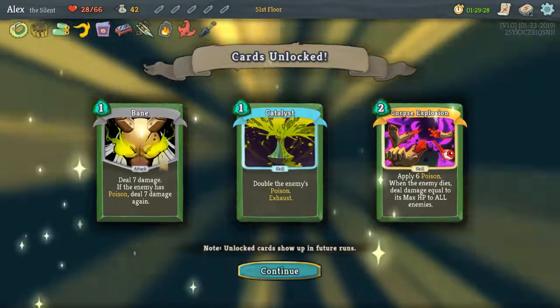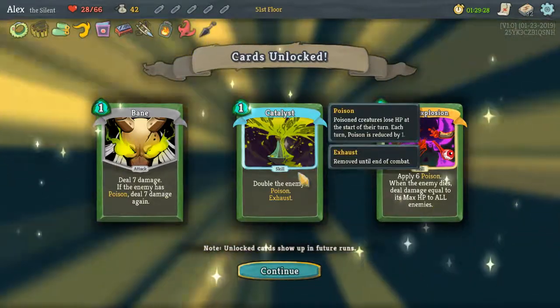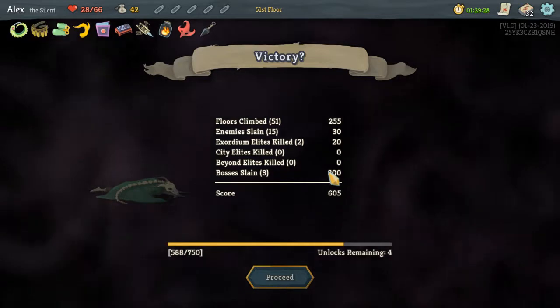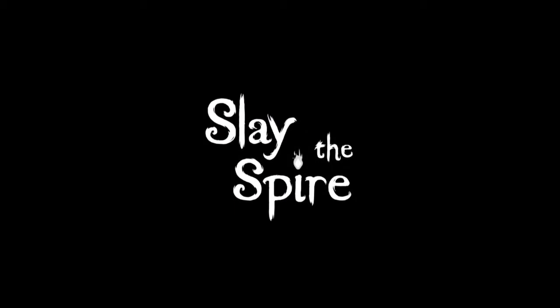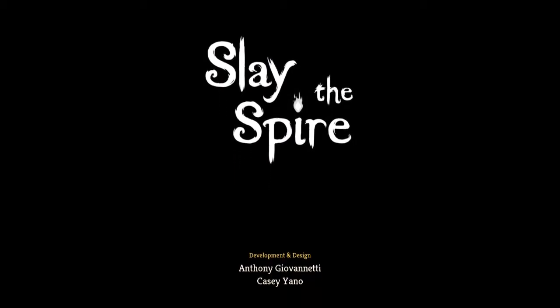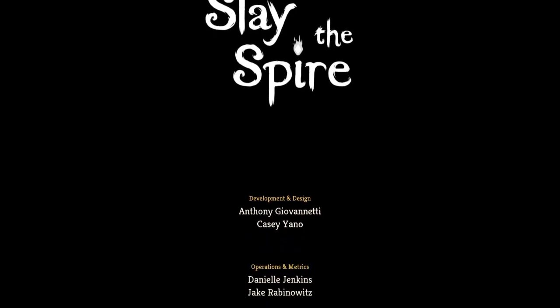Let's go! I think victory - question mark - I don't know if this was a success or not. It was a one and a half hour run - dude, I'm stoked. That's awesome. Ascension unlocked - Ascend Zero. Cards unlocked: Bane, Catalyst, and Corpse Explosion - this card has some super cool combat potential. I guess that's a victory, right? Alright, that's gonna do it for this episode - thank you very much for watching. Anyways yeah, I'll see you guys in the next episode. Until next time!